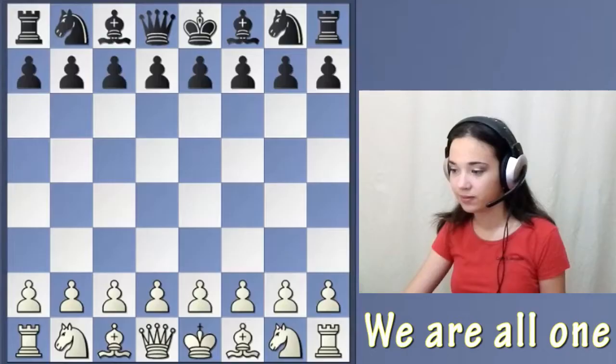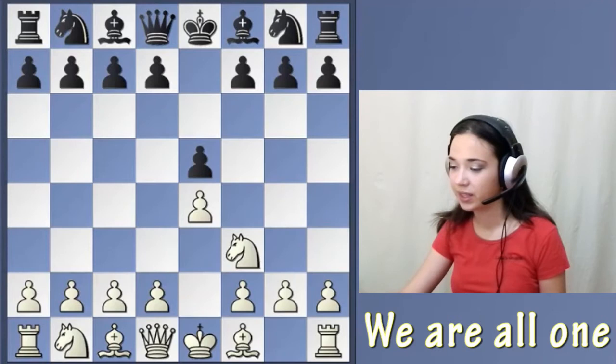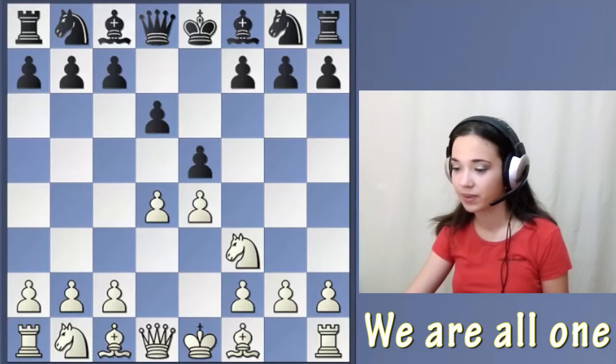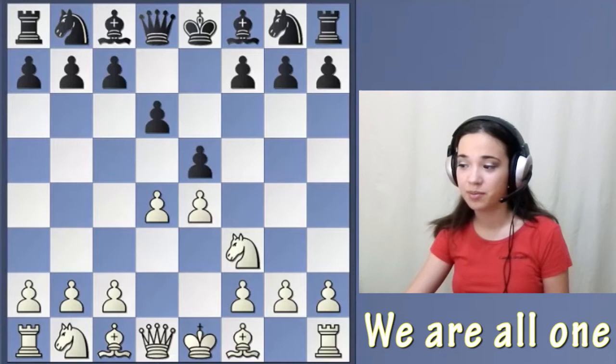E4, E5, Nf3, D6 — this is Philidor's defense. D4, and now a key moment. Black can develop his knight or his bishop. Normal and most common moves in this position are Nf6 and Nd7, developing a knight first.